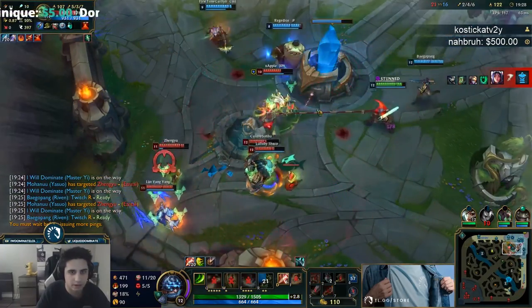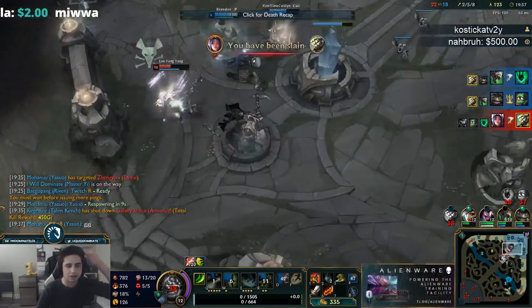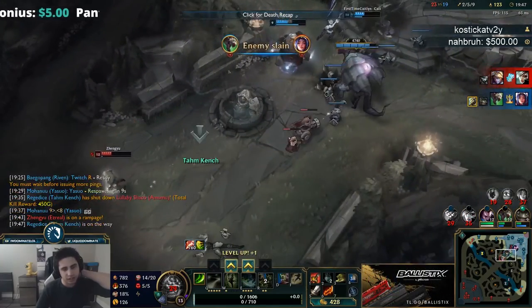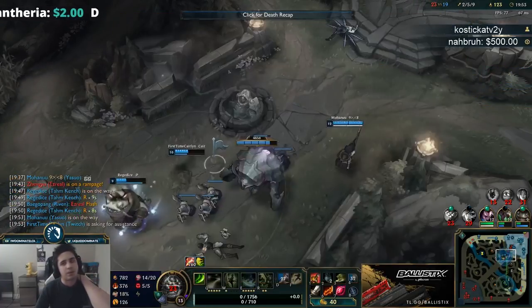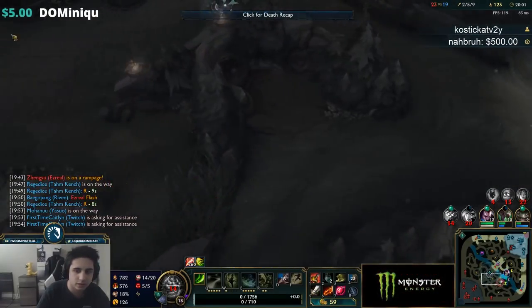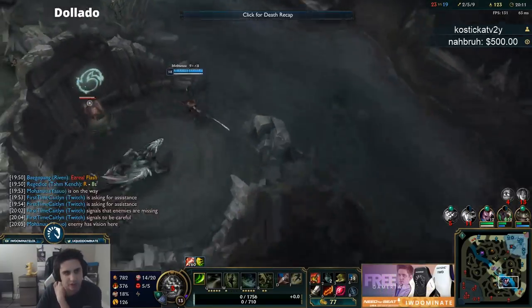This is when we want to be fighting. I was so close to getting my Triumph proc. We just need to kill the front line — obviously I didn't have ult there so it's just not a great fight. But once I get my Steraks, we win this game super hard. It sucks that I'm just dying in all these team fights — probably the most unlucky Master Yi game we've had so far. But we're still in a position; we're not behind, we just haven't snowballed super far ahead.